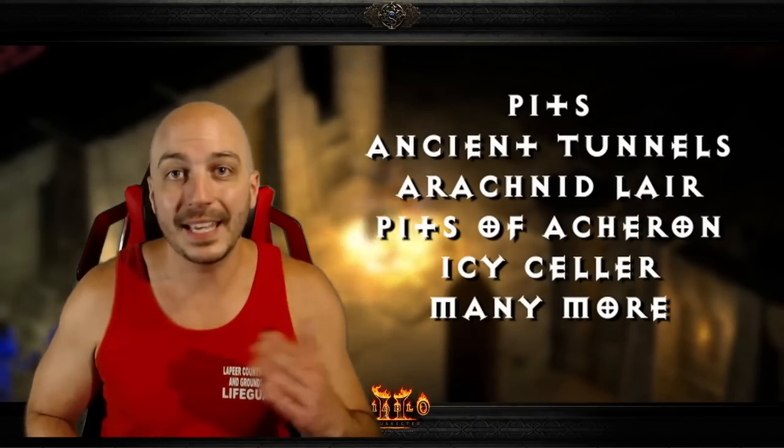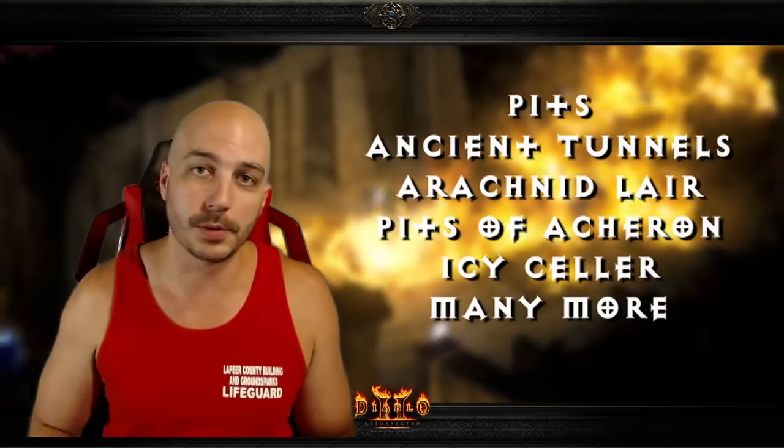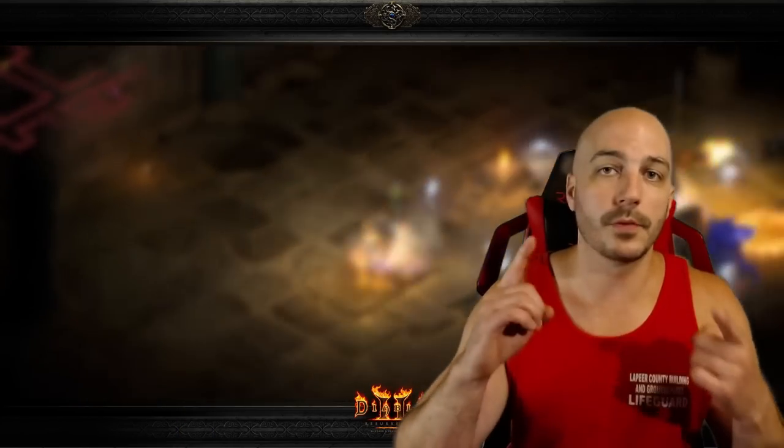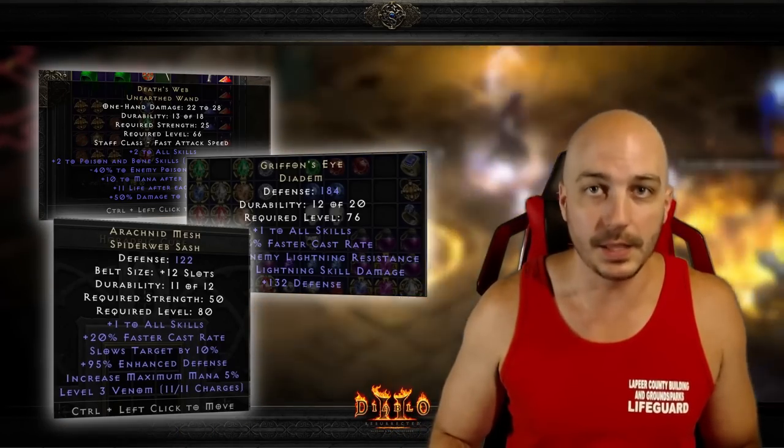There are quite a few level 85 areas in Diablo 2 Resurrected — they even added some that weren't level 85 areas in old school Diablo 2. But not all level 85 areas are created equally. A level 85 area means that killing champions, boss packs, and similar enemies can drop every single item in the entire game — things like the D-Web, Griffins, or Arachnid Mesh. With all the criteria we'll look at today, nobody could argue that The Pits isn't one of the best magic find locations in the entire game, bar none.